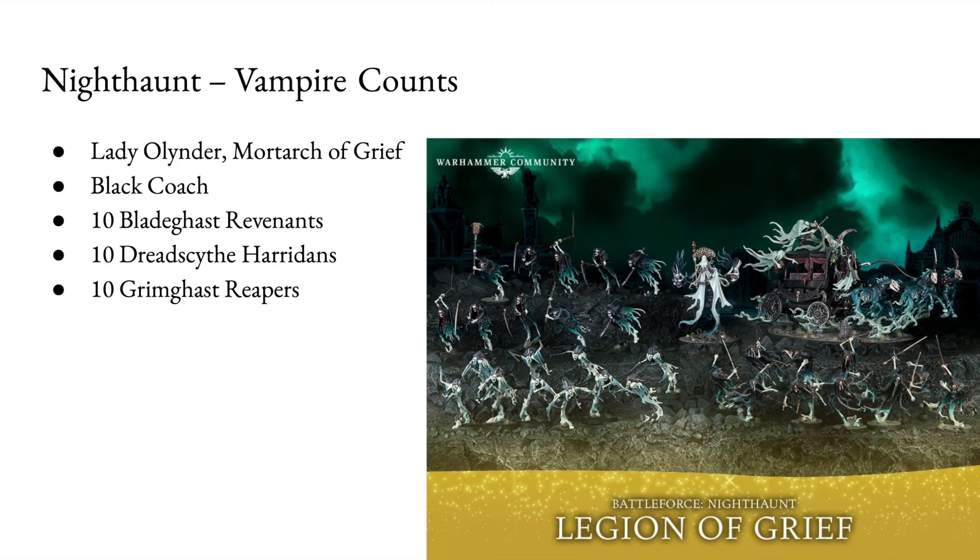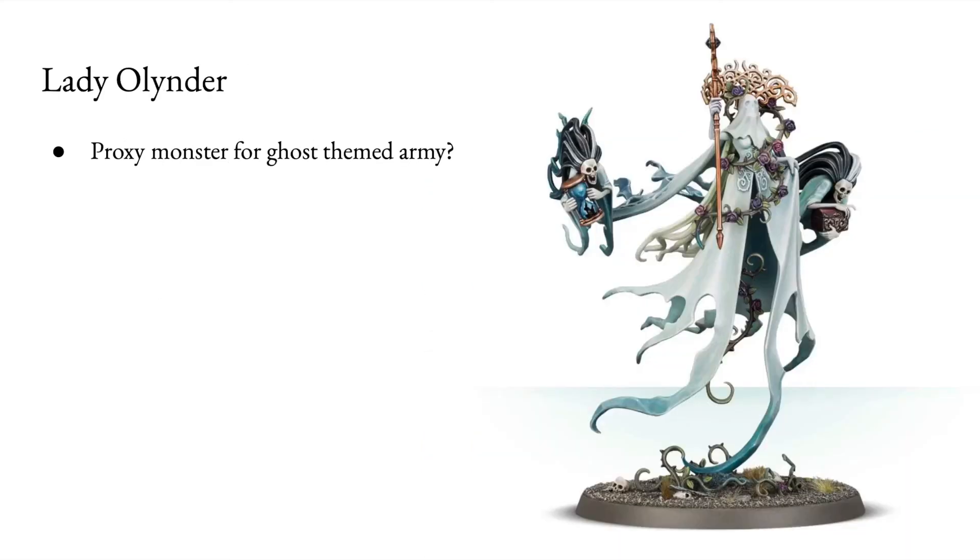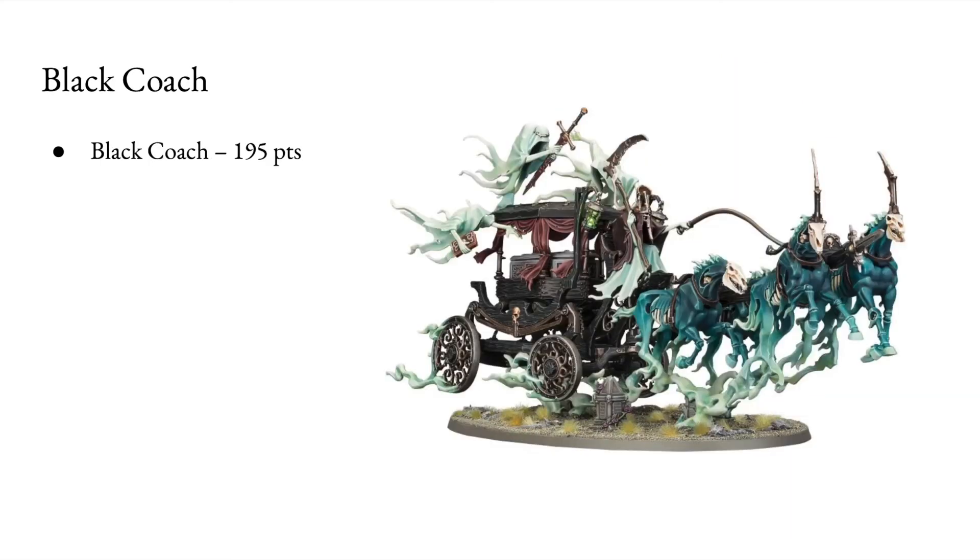Let's look at the Nighthaunt, or Vampire Counts. You get Lady Olynder Mortarch of Grief, a Black Coach, 10 Bladegheist Revenants, 10 Dreadscythe Harridan, and 10 Grimghast Reapers. Lady Olynder — I don't really know what to do with her. You could probably proxy her as a monster or some sort of leader for a ghost-themed army, but she does not have an equivalent in Warhammer Fantasy. A Black Coach is a unit in Warhammer Fantasy — this is a new sculpt, much better than the old one, but it's only 195 points.